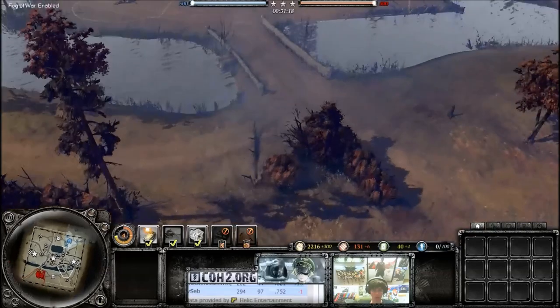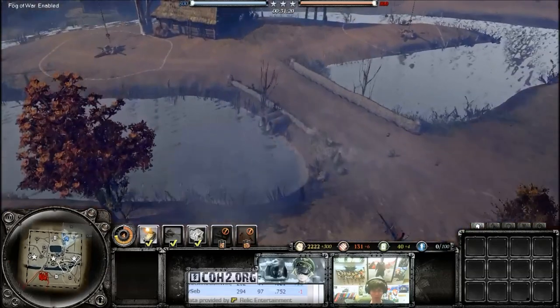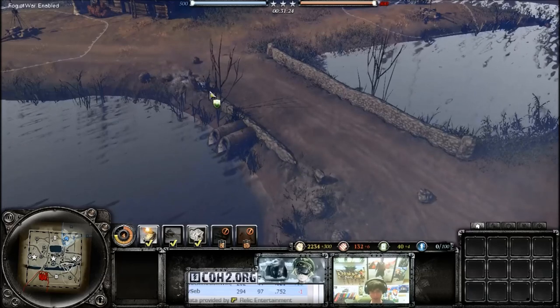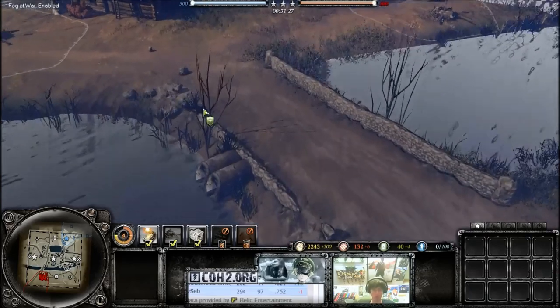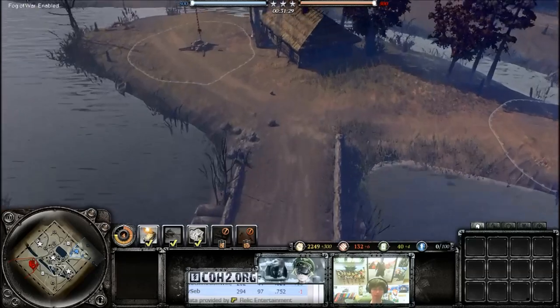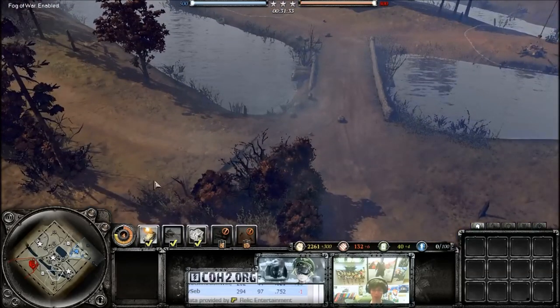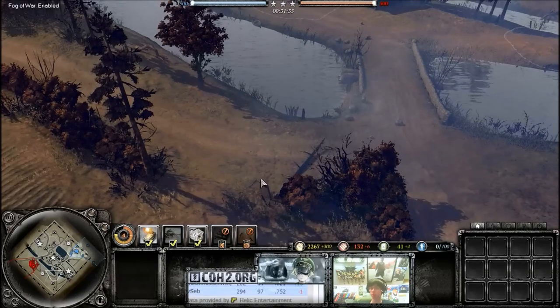Look, a tree fell over. And all this part of the wall is also being destroyed. So we can tell that a fairly sized heavy vehicle is moving through these areas. We definitely know that because light vehicles can't do that.